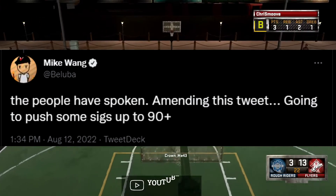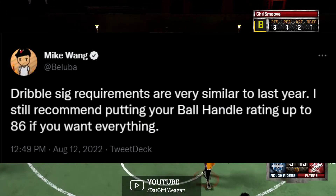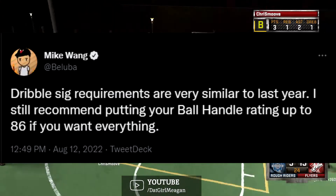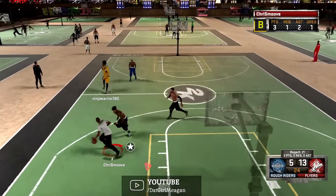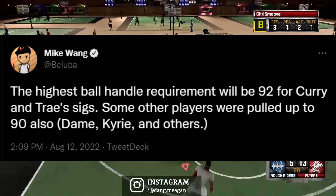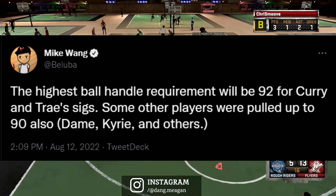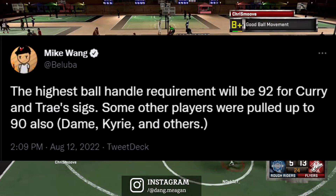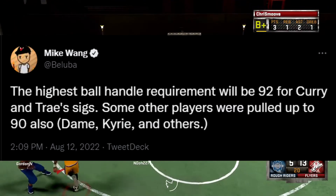He also said dribble signature requirements are very similar to last year, but he still recommends putting your ball handle rating up to 86 if you want everything. Then he dropped the bomb: the highest ball handle requirement will be 92, for Curry and Trae Young — things like the Curry slide or Trae Young signature size-up. Some other players were pulled up to 90 as well, including Dame, Kyrie, and others.